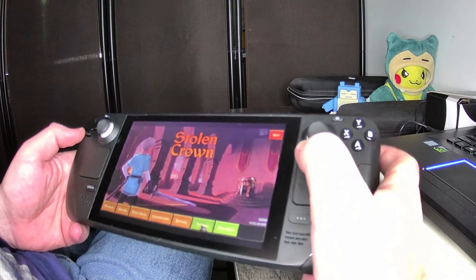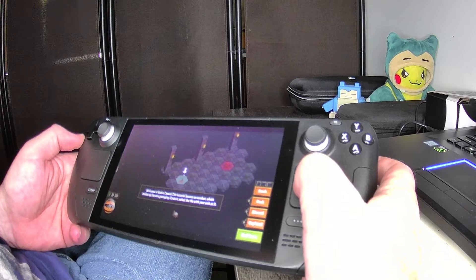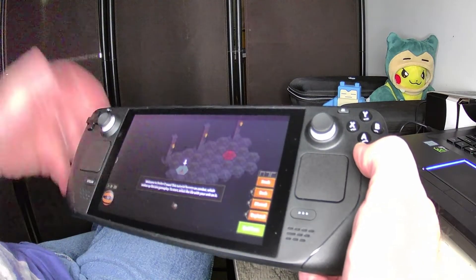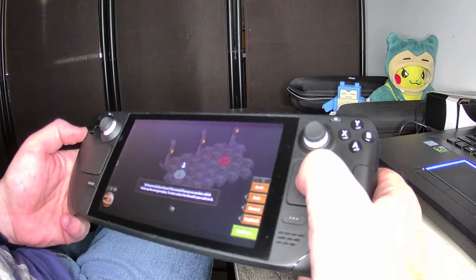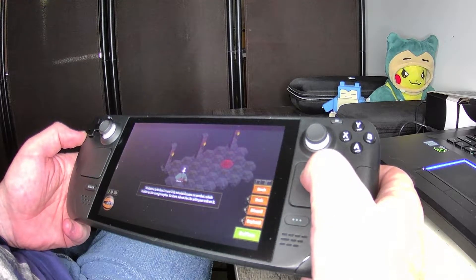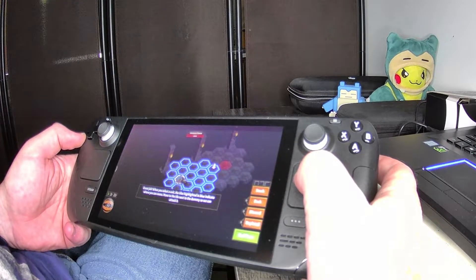Let's look at the tutorial. Welcome to Stolen Crown. This tutorial focuses on combat, which makes up the core gameplay. To start, select the tile with your unit on it. I'll just say that for some of these games I've tried beforehand, and other ones I'm making a video going in cold. So let's see — select the tile with your unit on it. Let's click on that. Great job. When you select a unit, the tiles highlighted in blue indicate where you can move. Move to the tile next to the dummy so we can attack it.